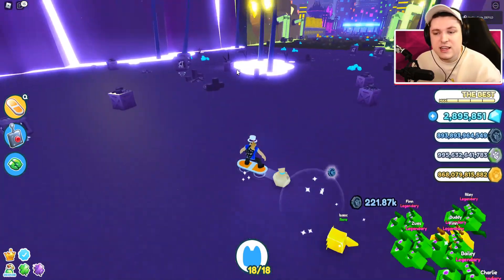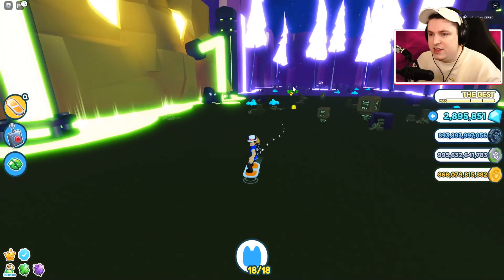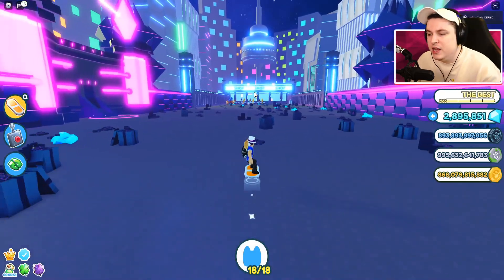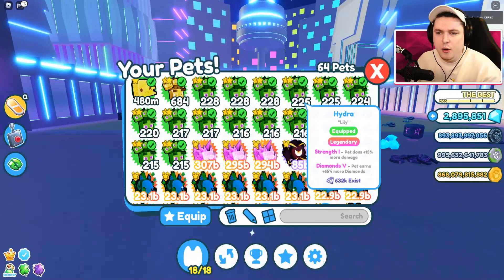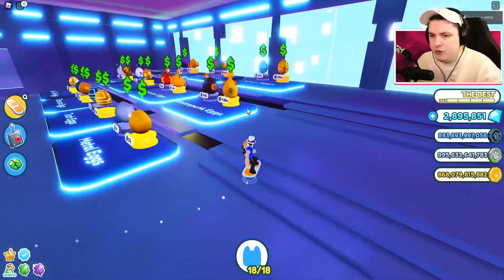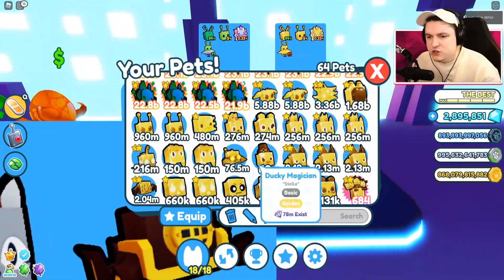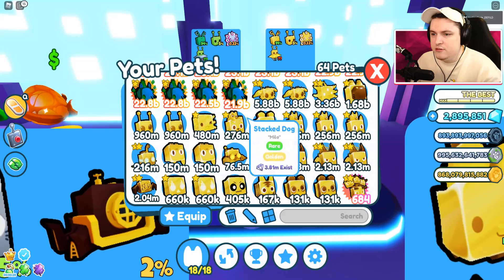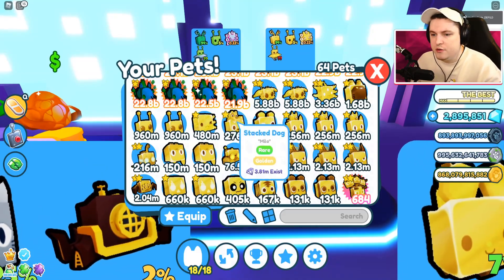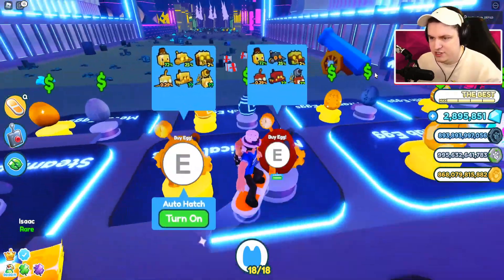Look at all those bags on the ground — absolutely crazy. That is the non-AFK method. So there you have it: three AFK methods for every tier of player plus the non-AFK method. There could be some other pets that work too, but you have to do a little testing based on your own damage — it depends on how many pet slots you have, what boosts you have, and whether you did the Halloween event.